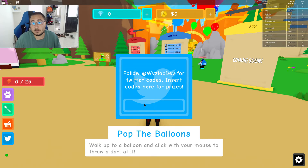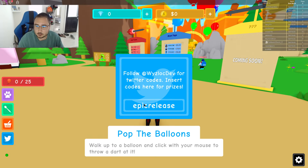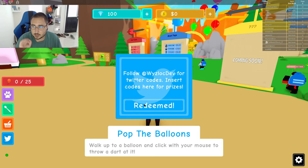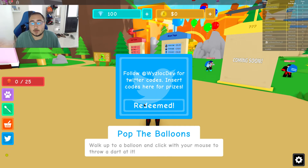So the first code is "epic" — release enter. It gave us 100 gems. I don't know what the gems do so I can't even tell you, but that's a good code.